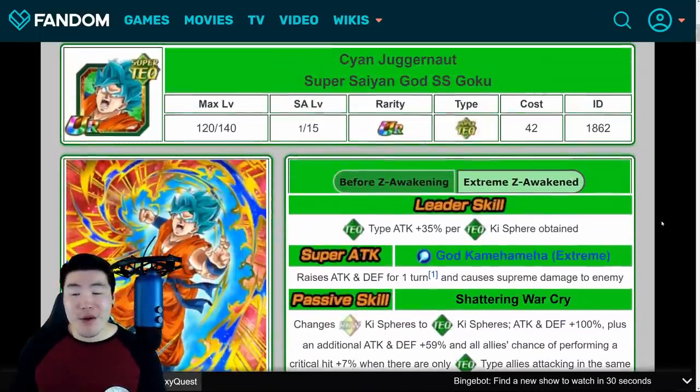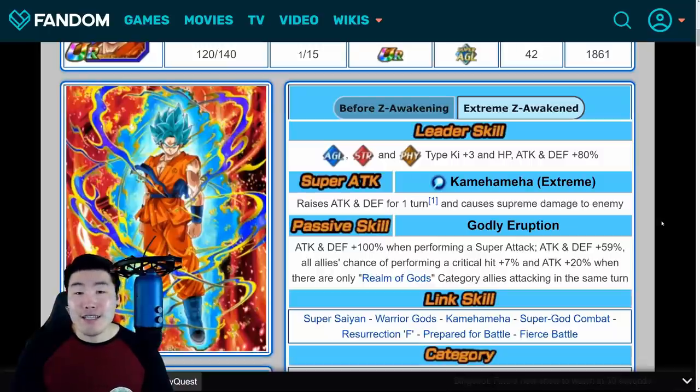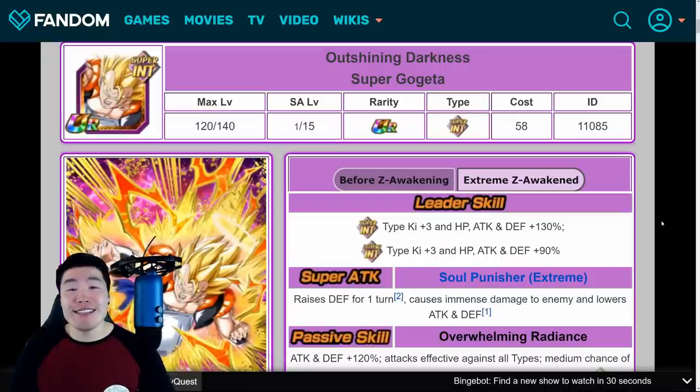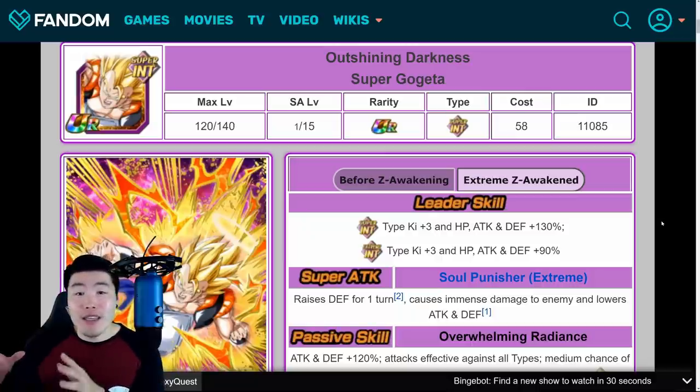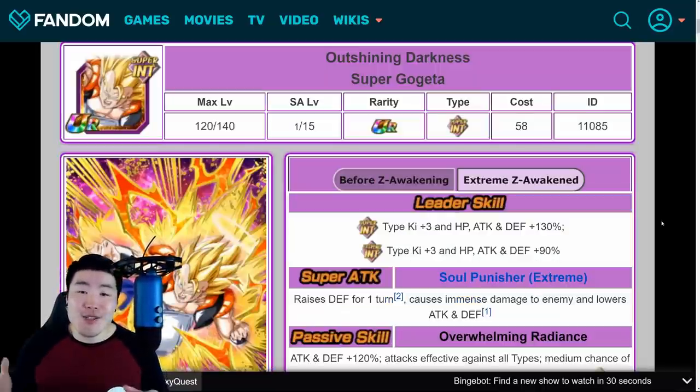Those are your three Extreme Z Awakenings. If I were to rank them, I'd go Gogeta number one, AGL Super Saiyan Blue Goku number two, and TEQ Super Saiyan Blue Goku number three. With that said, they're all awesome so I have no complaints whatsoever. Let me know in the comments what you think about Gogeta's EZA and also the two Super Saiyan Blue Gokus. I'm extremely happy with all three, especially the Gogeta. It's nice to see them giving a lot of love to these non-Dokkan Fest units as well. Thank you so much for watching. If you liked today's video, make sure to like the video.